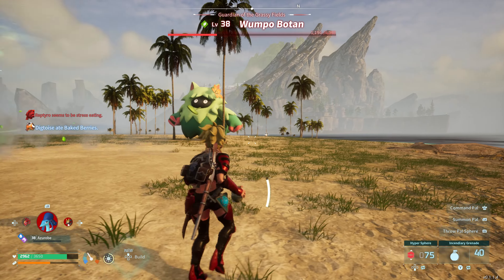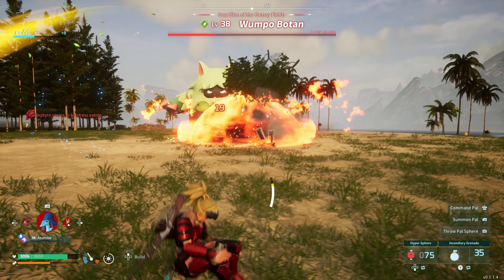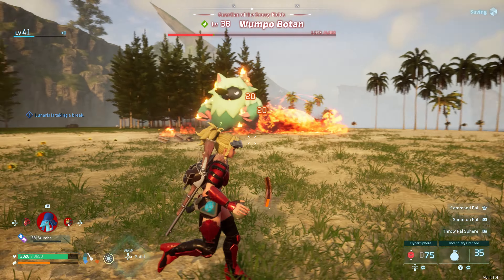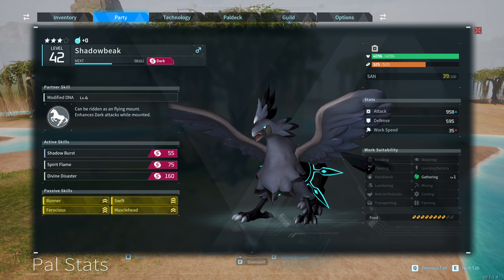Shadow beak is pretty easy to breed. You can go on to Palpedia and it can show you exactly how to get any type of PAL that you need. Ideally what you want to do is use the skill from shadow beak called shadow burst — you get it initially from just getting shadow beak, it unlocks at level 1 as his default.